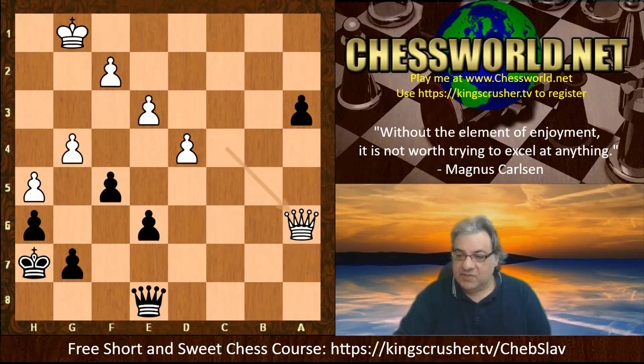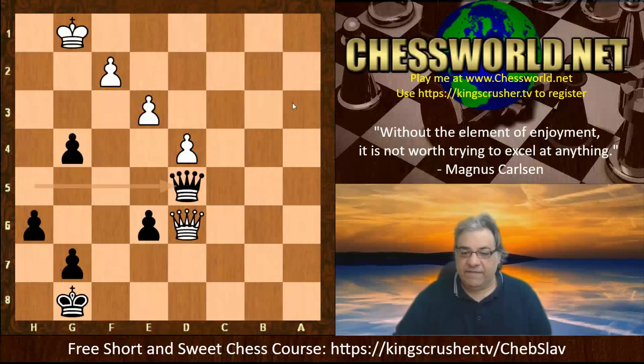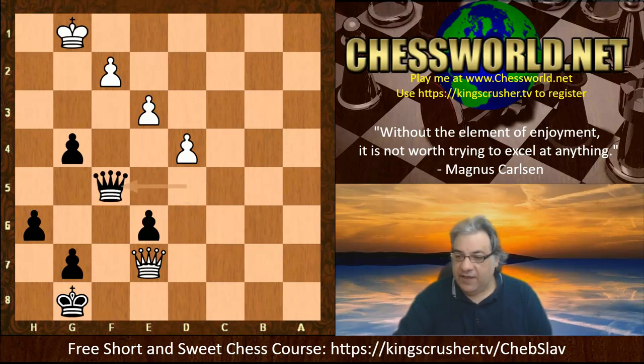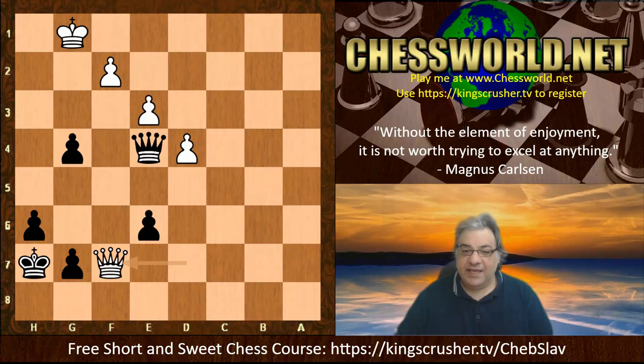Magnus takes on a6, queen takes, and now takes on g4 - this pawn is worth taking, it undermines things. We have check and then taking the a3 pawn. Black is doing well here after queen takes h5, we have queen d6, and now queen d5 - this offer for the exchange of queens would be winning for black. White avoids that with queen e7. If queen takes d5 it's just a winning endgame; for example g5, it's absolutely winning for black.